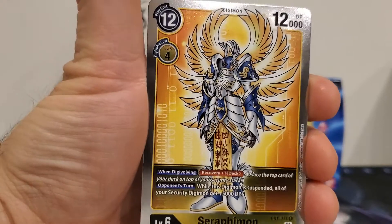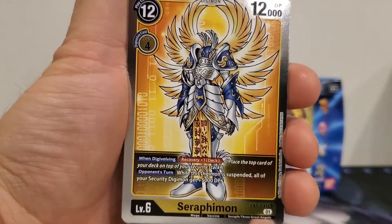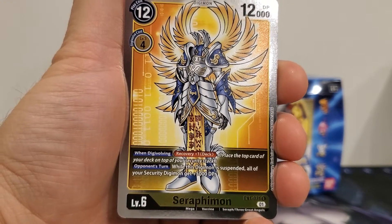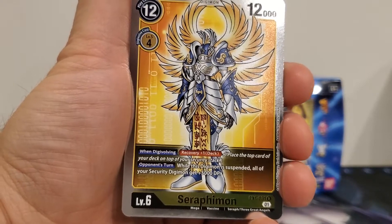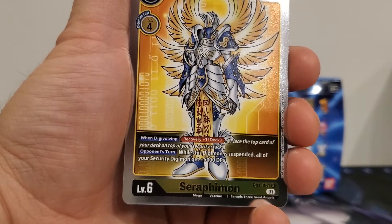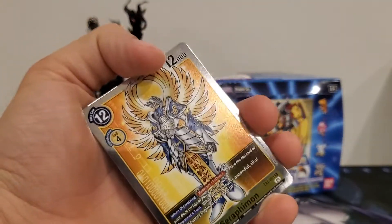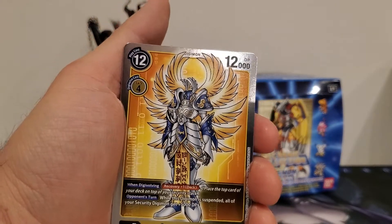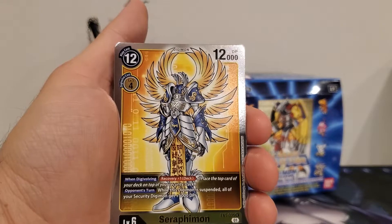Then Seraphimon — the bane of my devilish heart with all those Devamons, Demidevamons, Leedevamons, and Diaboramons. He's a 12 play cost, a four Digivolution cost, 12,000 DP. When Digivolving, recover one from the deck — so place the top card of your deck onto your security stack. And during your opponent's turn, while this Digimon is suspended, all of your security Digimon get plus 5,000 DP. He's a good stall card because when he's suspended, something has to take him out before they go into the security stack, and unless that Digimon has piercing, it's going to knock into this one and just stop doing what it needs to do. So he's a good one, definitely worth it.